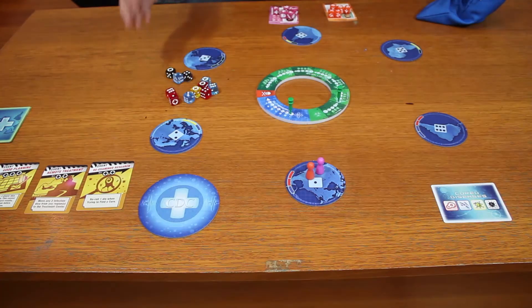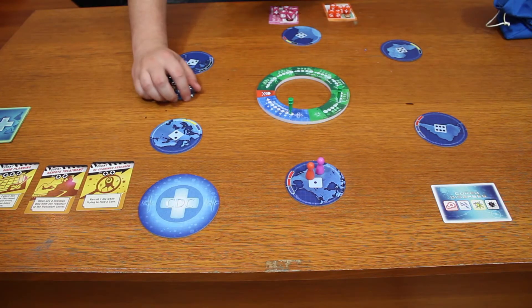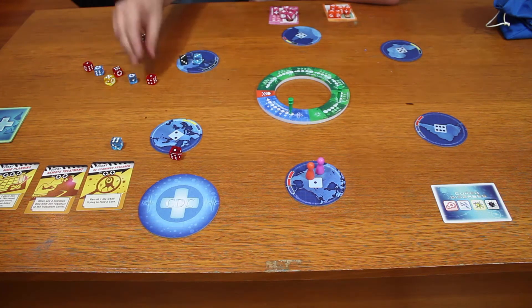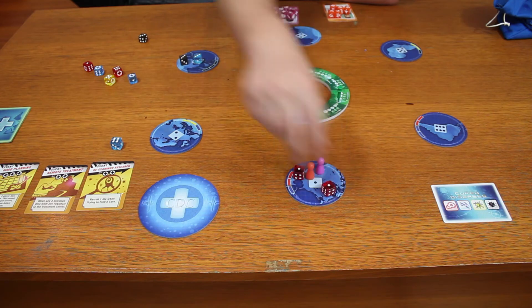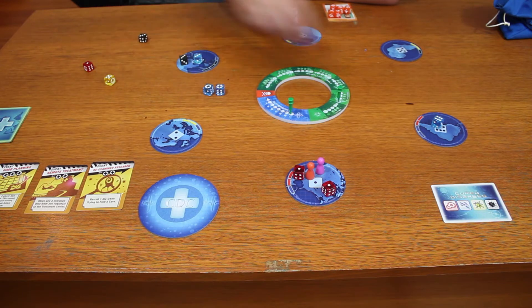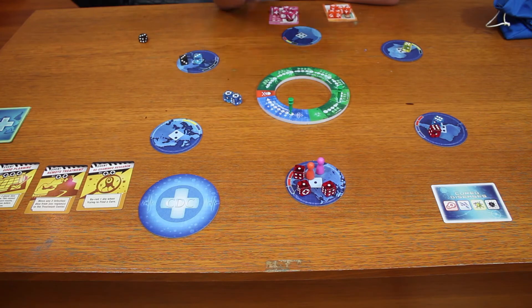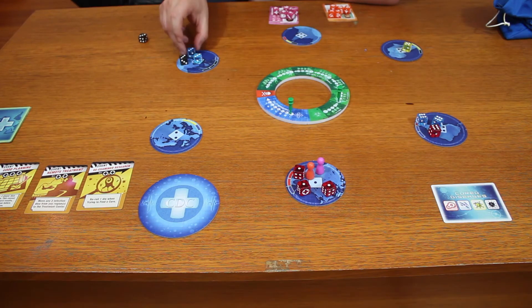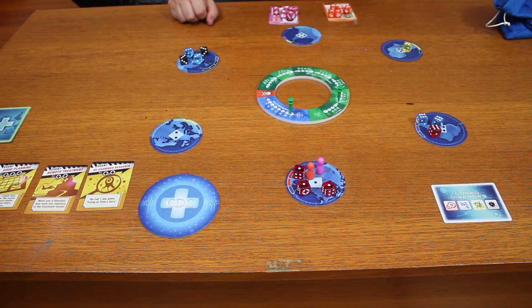This is our starting disease pool. You roll all twelve dice and then place them on the corresponding tiles. Any plus symbols you roll during the initial setup phase you need to re-roll, because you can't add them to the CDC. So that is the setup phase — you then decide who will go first. I'm going to start with the Dispatcher.